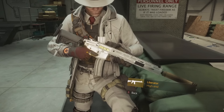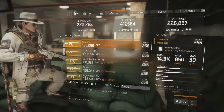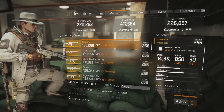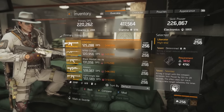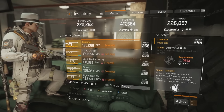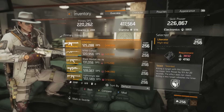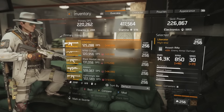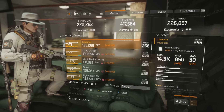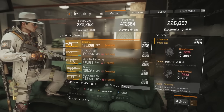Moving on to the weapon — fairly straightforward. I'm running a liberator, but the most important thing is finding a gun with high RPM to stack your tactician bonus faster, and that has talented in the third slot. Outside of that, nothing really matters — you're not going for raw weapon DPS. High RPM options include an MP7, MG5, or FAMAS. Those two things — talented and high RPM — are what you need.